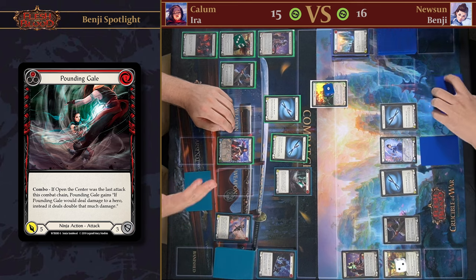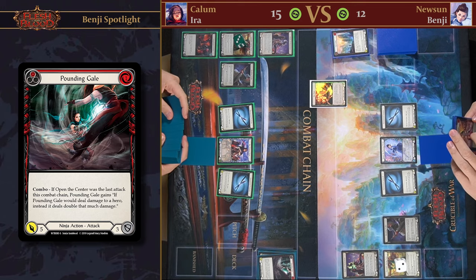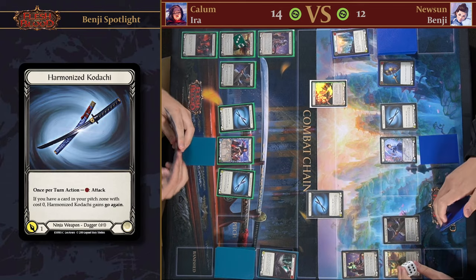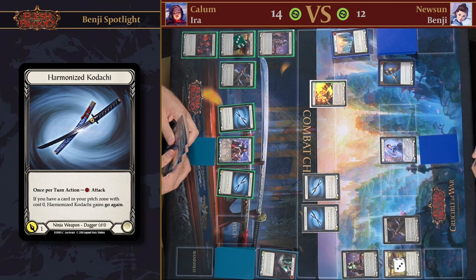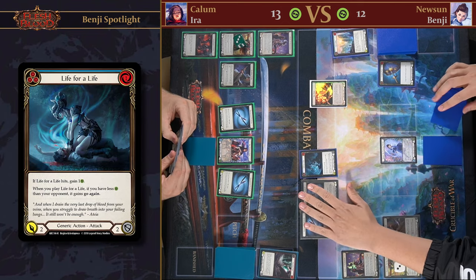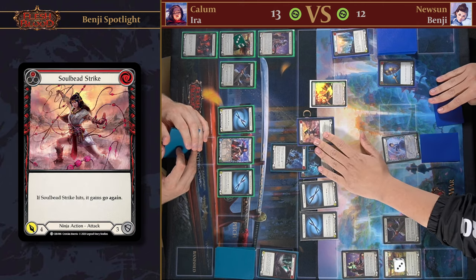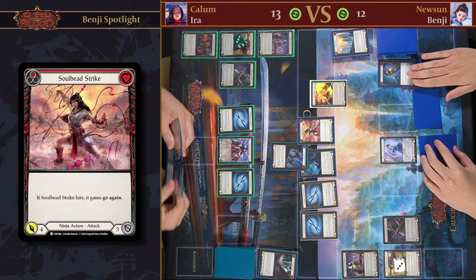I'll go with Pounding Gale, which is now for four — no blocks, you take four damage. Good at twelve. Arsenal and pass. I'm gonna pitch the Lunging Priest and then attack with Kudashi for one. I think I'm gonna take the first Kudashi hit — she takes two for three as well. Kudashi will attack for a second one. I think I'll take that one as well. I'm gonna play Life for Life — that's for two, unblockable from the hand. I'm gonna defend from the arsenal.